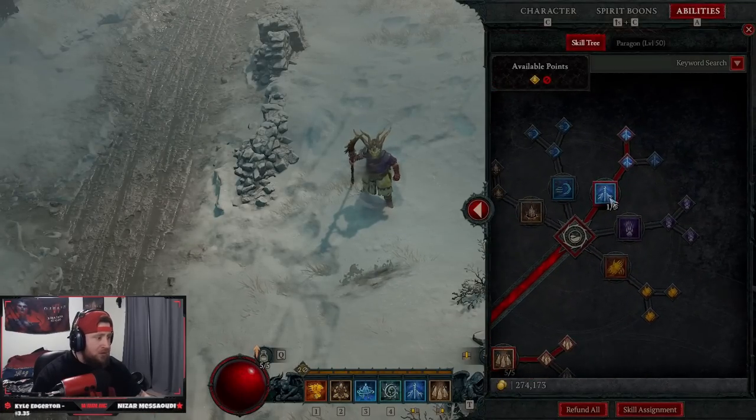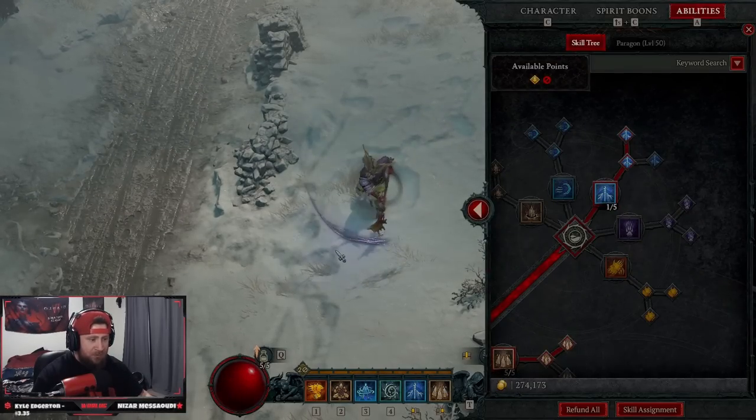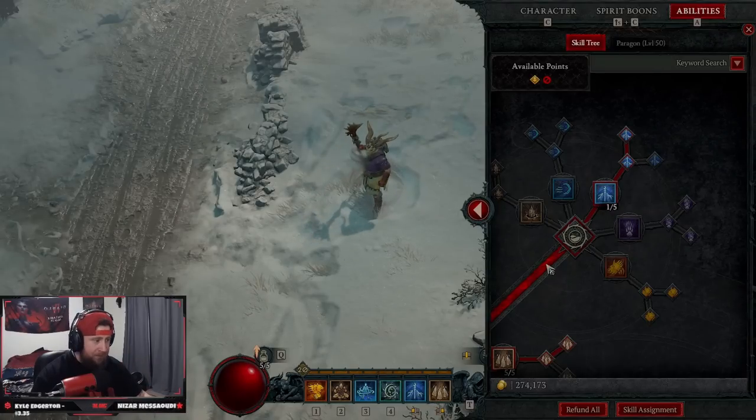We have Storm Strike maxed to four for the 50% chance to make enemies invulnerable. Storm Strike is very strong. We also have the chance to immobilize them, which is going to be huge for Landslide. This is going to be a Landslide build.